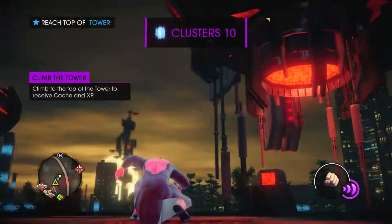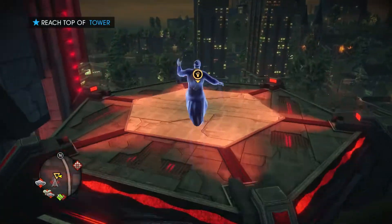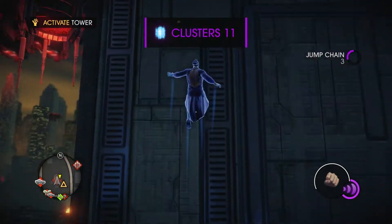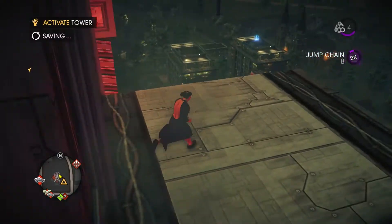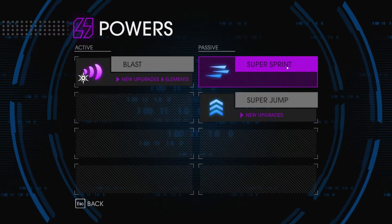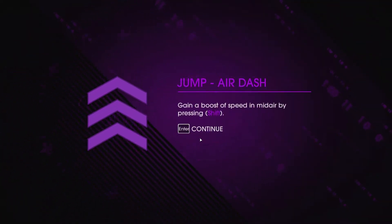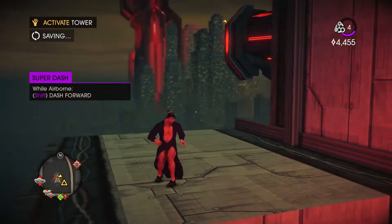We have to climb the top of the tower to receive cash and XP. There are a set number of towers we need to climb, but we're not going to focus on that — other than when a quest tells us to — until we have more travel powers. Having those travel powers makes tower climbs much, much easier. Especially glide and wall climb — those in particular are a big deal. Let's check our powers. Can I upgrade anything with 10? I want to do jump first. Jump height would be very good. Let's go ahead and get air dash first — height is good, but dash is even better.